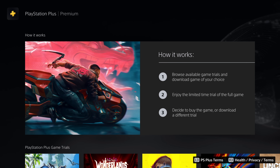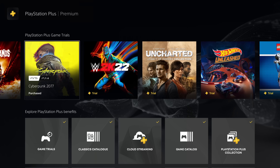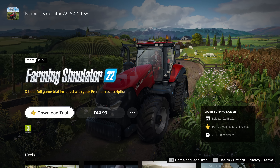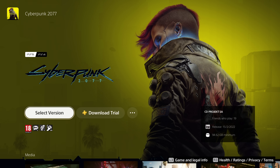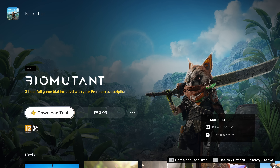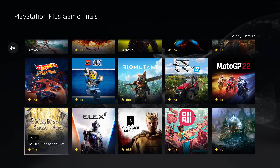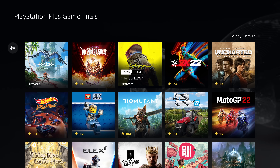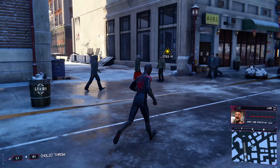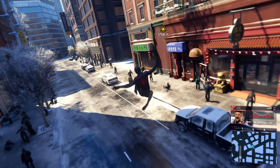Another feature included with the Premium plan are the trials, or game demos. It's a bit strange that this is a benefit of a paid plan, but if you want to try a game before you buy it, you can download and play a time-limited trial. For example, Farming Simulator 22 gives you a 3-hour trial, Cyberpunk comes with 5 hours, Horizon has a 5-hour trial, and Biomutant — probably the one I actually want to try — only comes with a 2-hour trial. At the moment there are only 15 trials available, which is very limited. I think these trials are a great idea, but locking them behind the Premium tier is really odd to me — this should definitely be a feature included in the Essential tier. No one's going to buy the Premium just to play these demos.